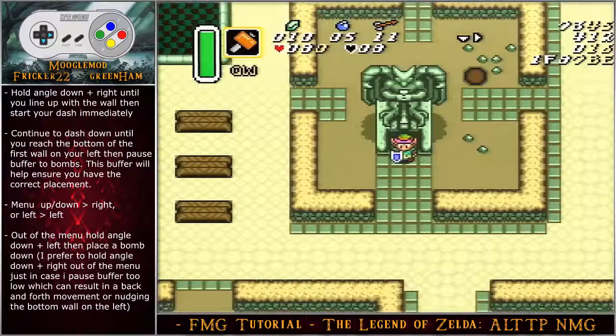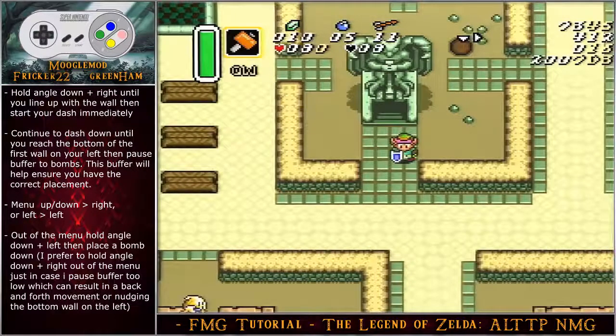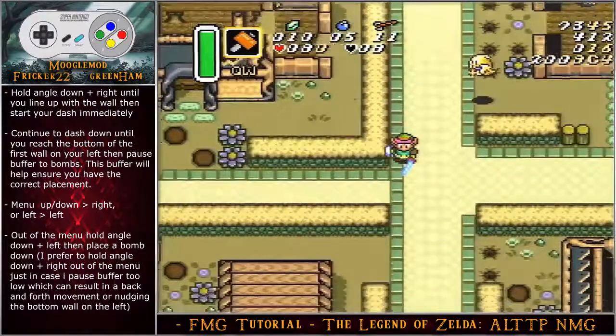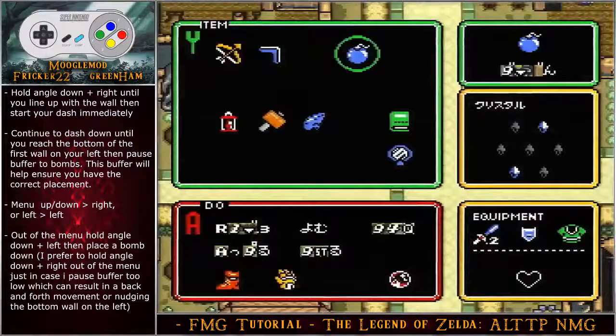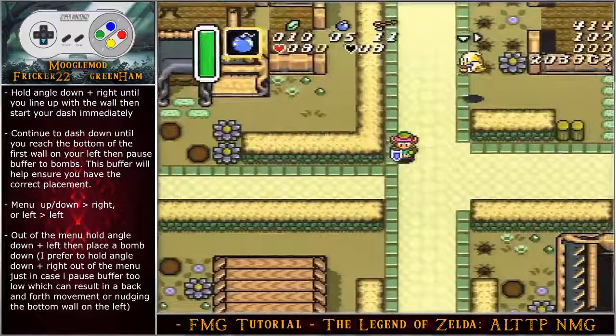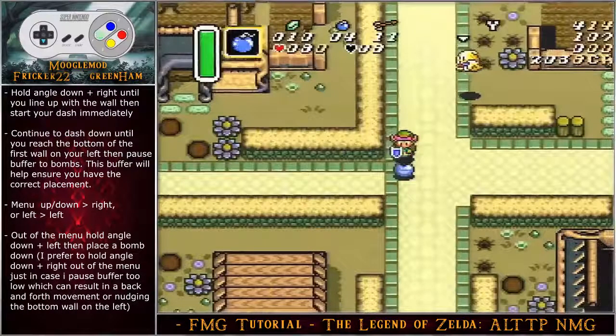Coming out of Thieves Town, hold angle down-right until you line up with the wall, then start your dash immediately. Continue to dash down until you reach the bottom of the first wall on your left, then pause buffer to bombs. This buffer ensures correct placement when you place the bomb. Optimally hold angle down-left, but I prefer angle down-right so that if I pause buffer too late I don't nudge the wall or enter the left pathway.